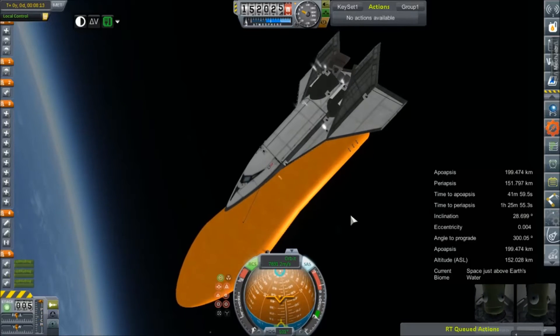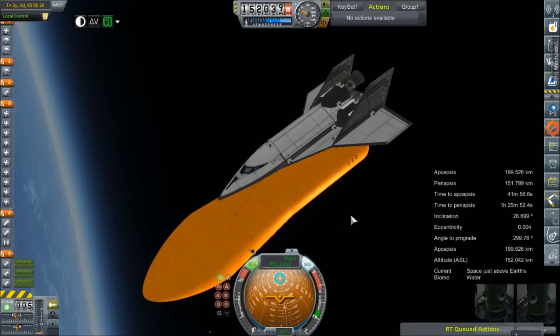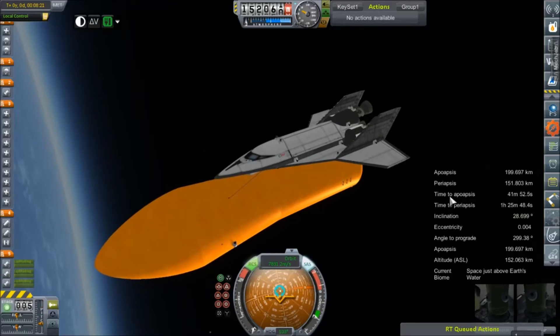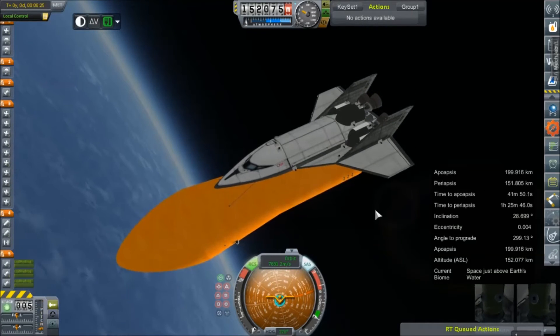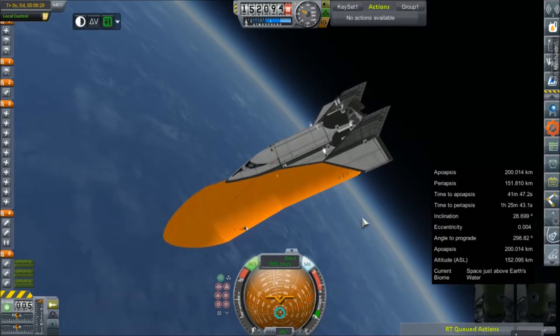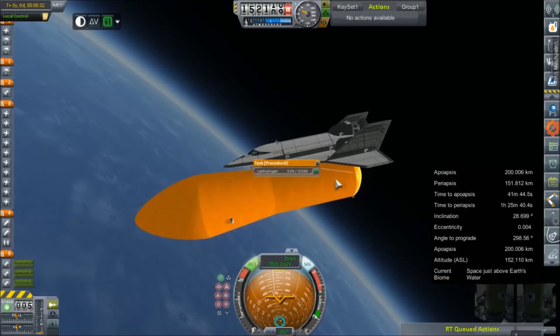So we're going to try to fire the tank in such a way that maybe it will de-orbit. This periapsis is not that high, and we're certainly going to improve it after we've jettisoned it. But we need to be facing the correct direction to do that. We totally hit orbit without depleting all of our liquid hydrogen.